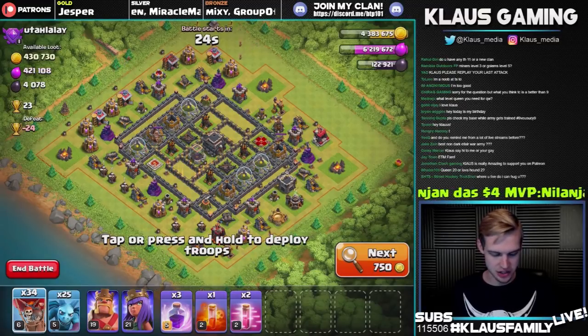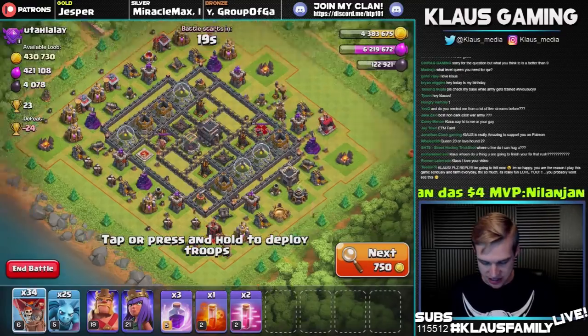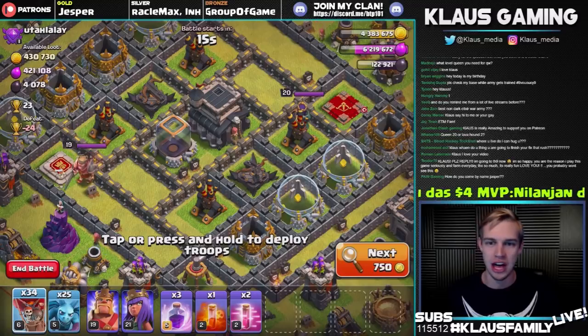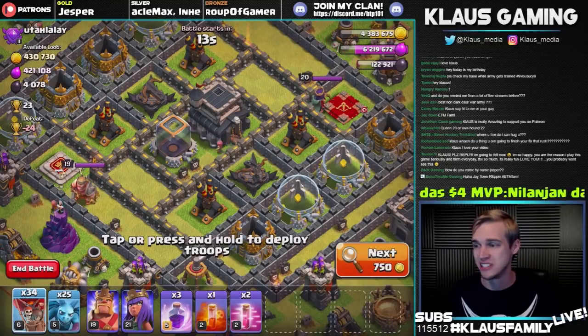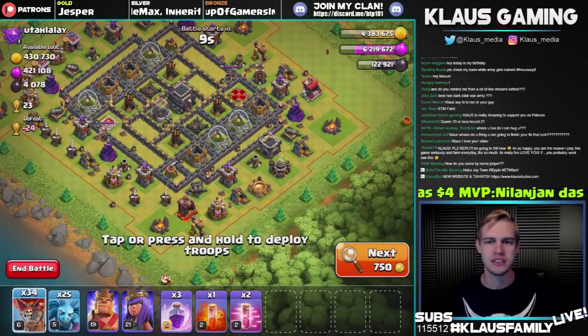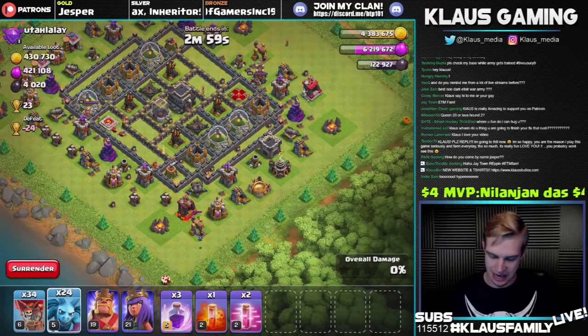4,000 dark elixir — wow, that was quick. 4,000 dark elixir on a dead Town Hall 9. Is this actually dead? Yes, it is a proper dead Town Hall 9, and it's time for us to steal it all day long. How did you come up with the name Jasper? I don't know — I like the name Jasper. There was no rhyme or reason or logic behind the name. I just picked it because I liked it.